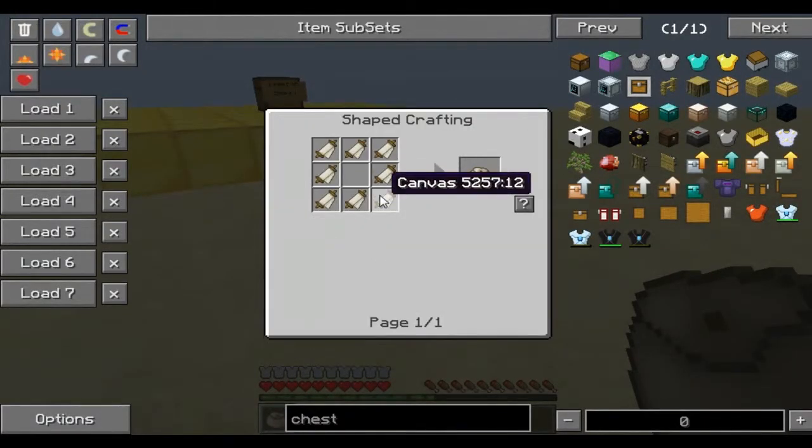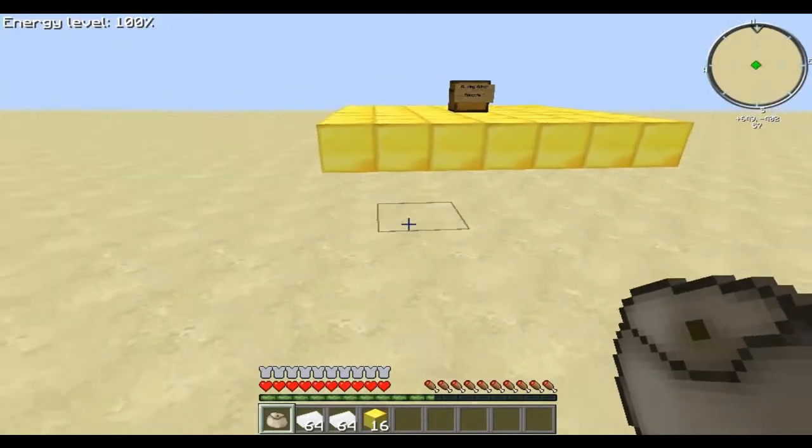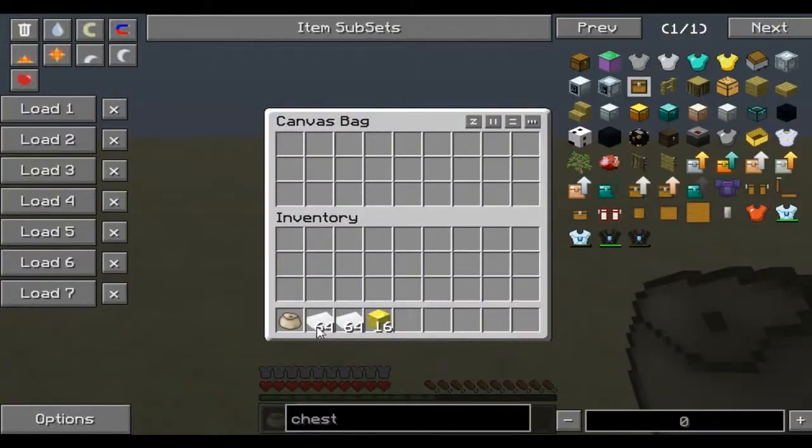The most important thing is a canvas bag and it's really easy to make — you just need canvases, and that takes one stick and eight string each. So here's how it's done: place whatever item you want to dupe in whatever slot of the canvas bag.